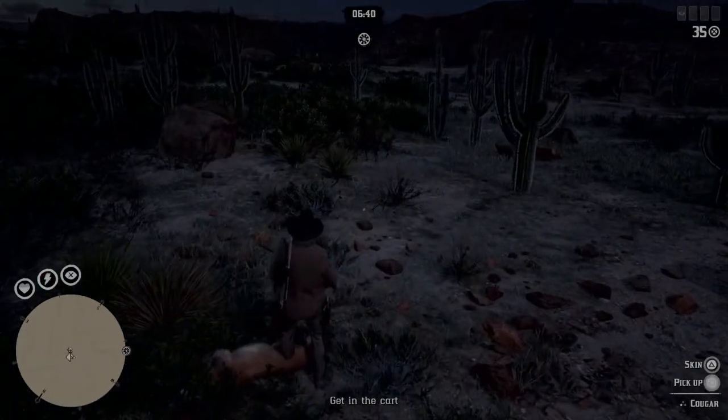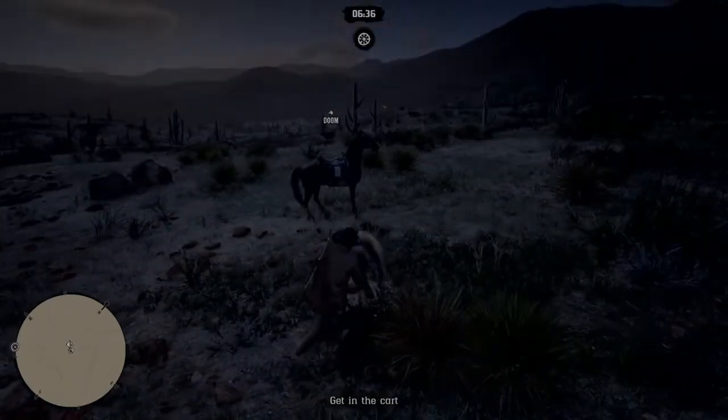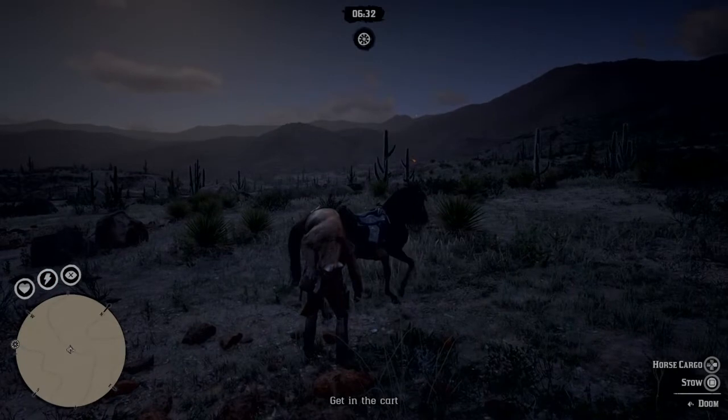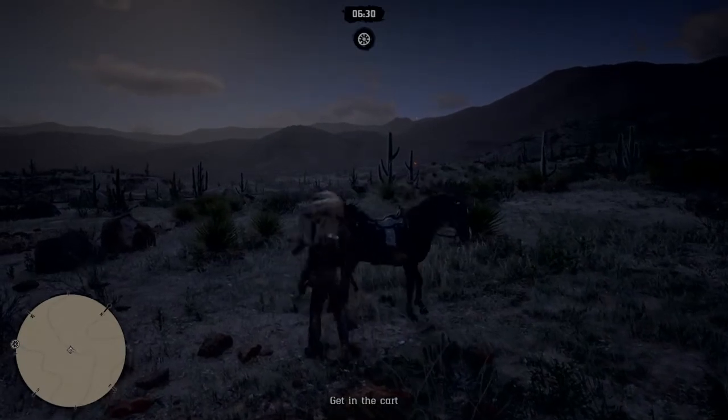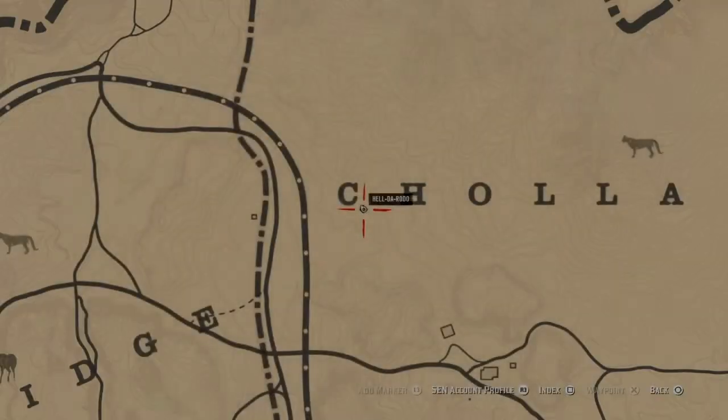I mean, this is not a glitch or an exploit — it's what everybody usually does. You try and burn that timer down all the way to the end so you can get the max payout at the end of the stranger mission. I've just been doing it like this for months.